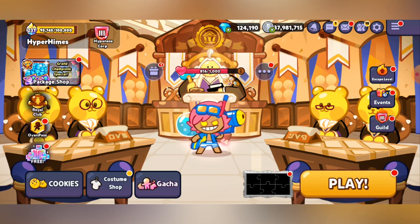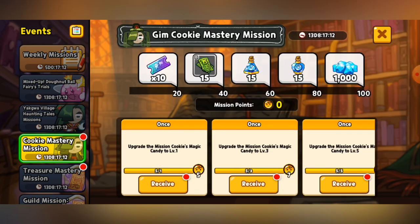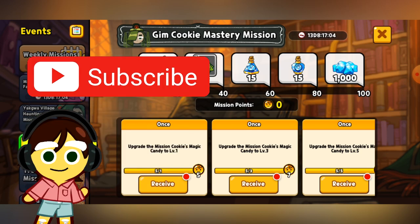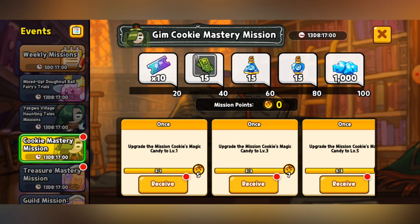Yakuo Village Haunted Tales Part 2 — that means we're gonna have to focus on GimCookie in this one, because there's the new Cookie Mastery mission. Basically, if you don't know how these work, this is pretty common every half a month. You have to do things with GimCookie and see how many points you can get, because you need to try and build your mission points up to try and get the rewards at the top.